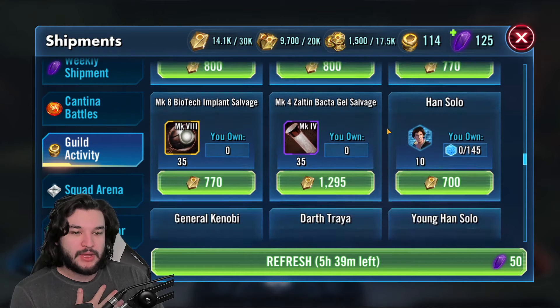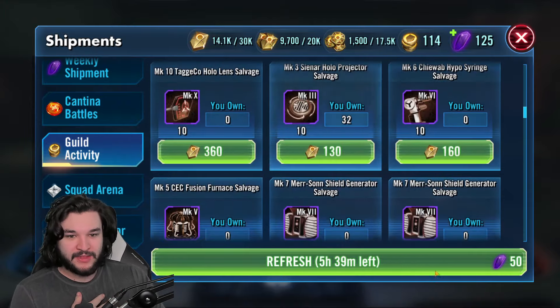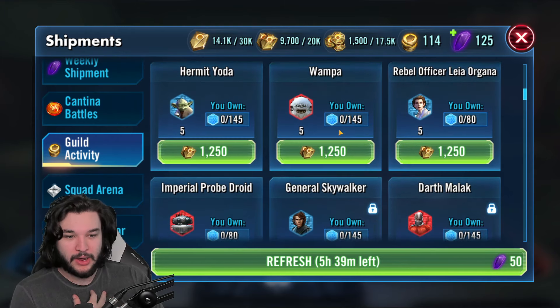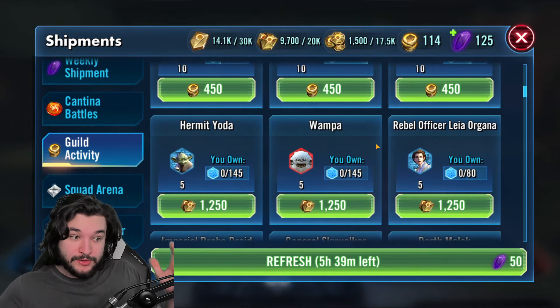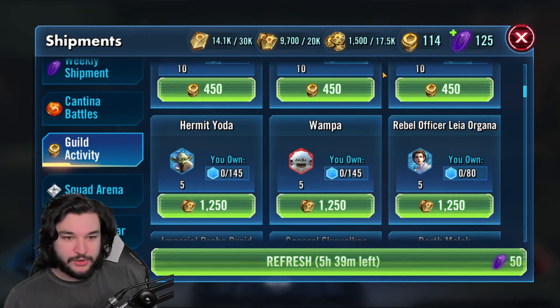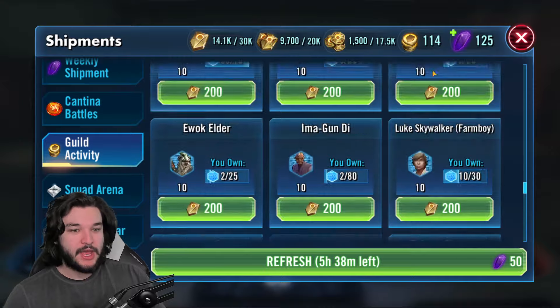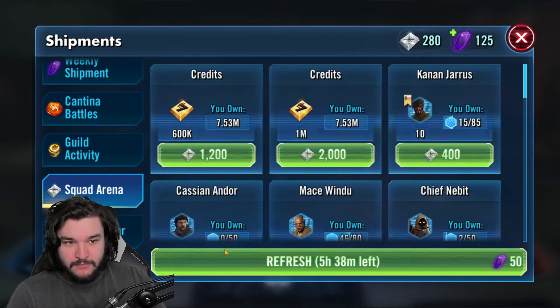For Mark 1 currency, Han Solo, General Kenobi, and Darth Traya are going to be top priorities for sure. For Mark 2 currency, a lot of people have talked about Hermit Yoda and Wampa, so that one's kind of up in the air. For Mark 3 currency, a lot of you talked about relic materials, so I'm just going to hold on to it for now. If we get to a point where we cannot spend it or have a surplus, I will do so because we are going to cap out eventually.